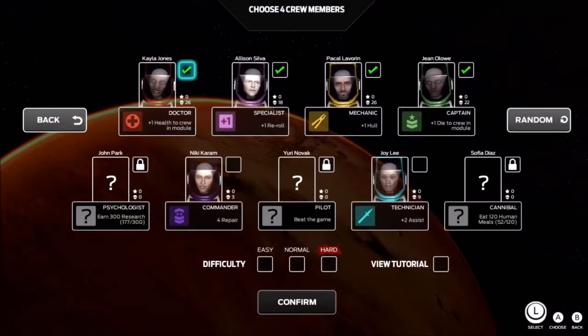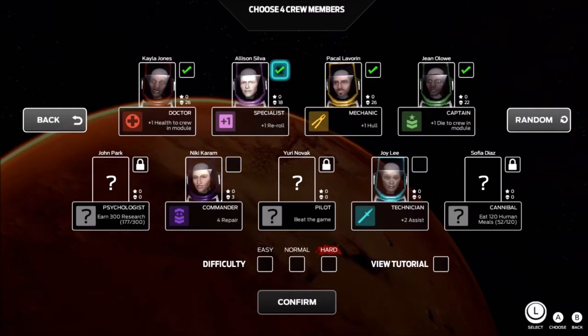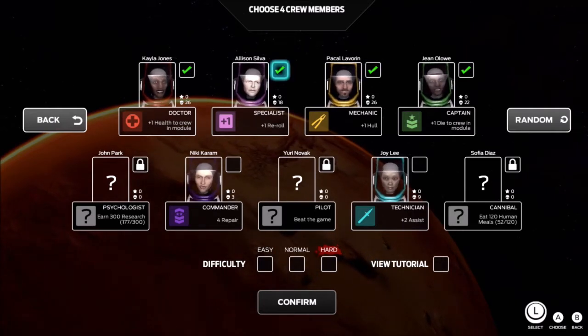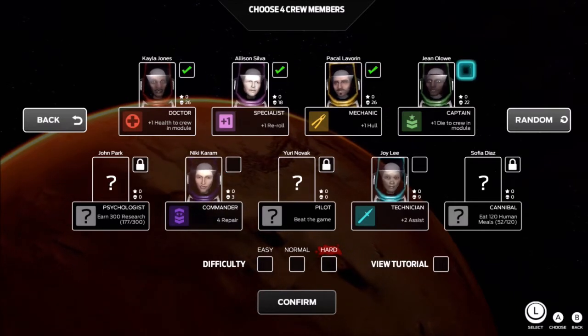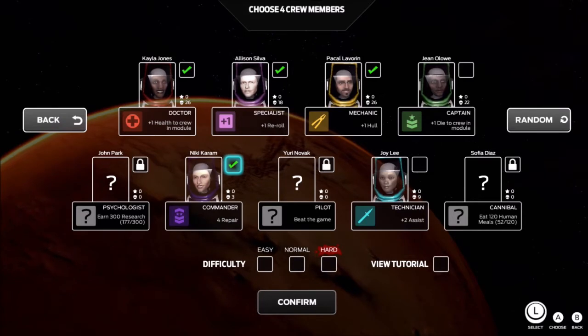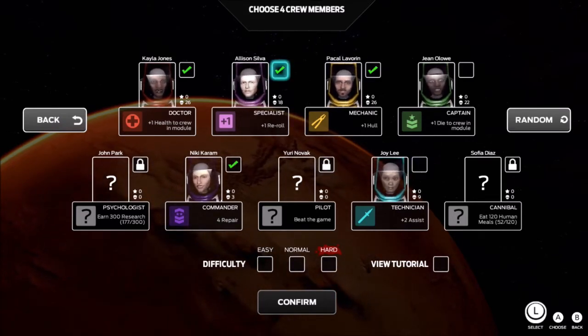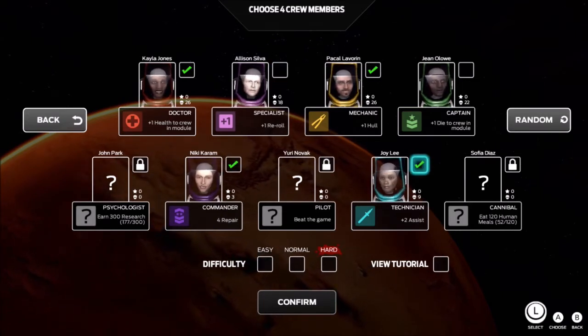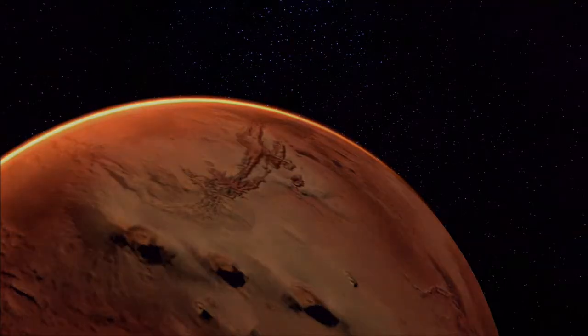I'm feeling a little spunky. Let's jump in and take one quick look at this thing — check our crew out here. I haven't unlocked the other ones yet because I have to beat the game. I'm working on my research — haven't cannibalized enough people. We're going to get the commander involved. Let's take the captain out, put the commander in with that plus four repair. Let's take the specialist out and put the technician in. But just for fun, let's put this thing on hard — actually, let's see what this looks like on brutality.